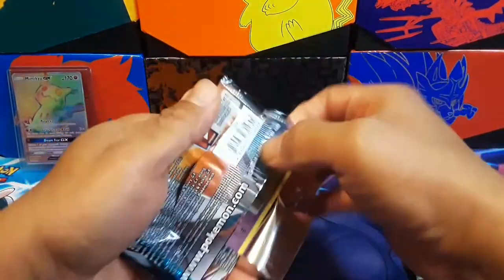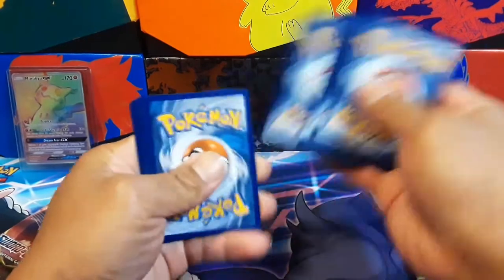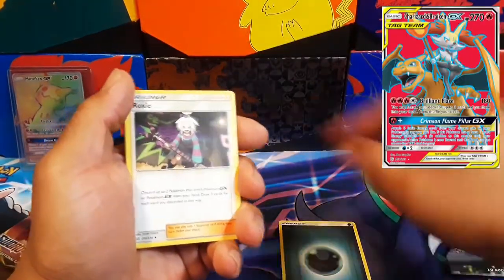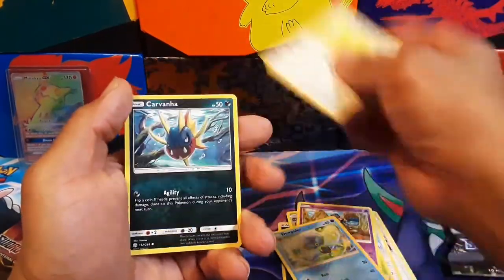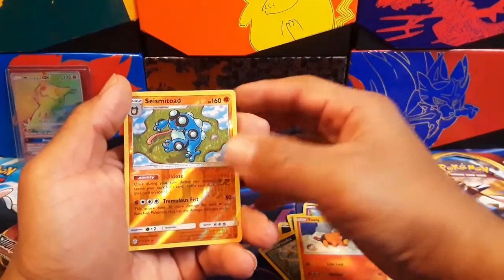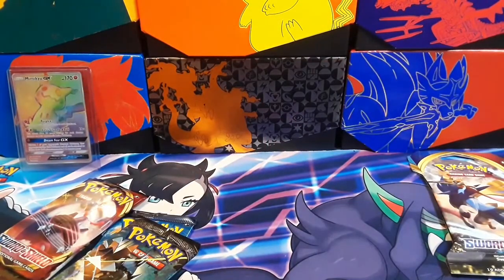Cosmic Eclipse — really cool set, I've opened up quite a few on this channel. Anyway: Corbana, Tapeig reverses, Seismitoad, a holographic — not too bad, not too bad.